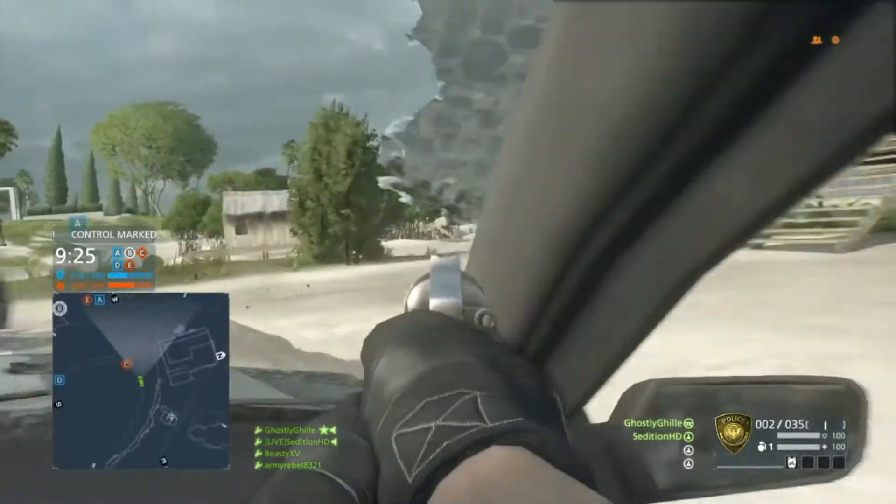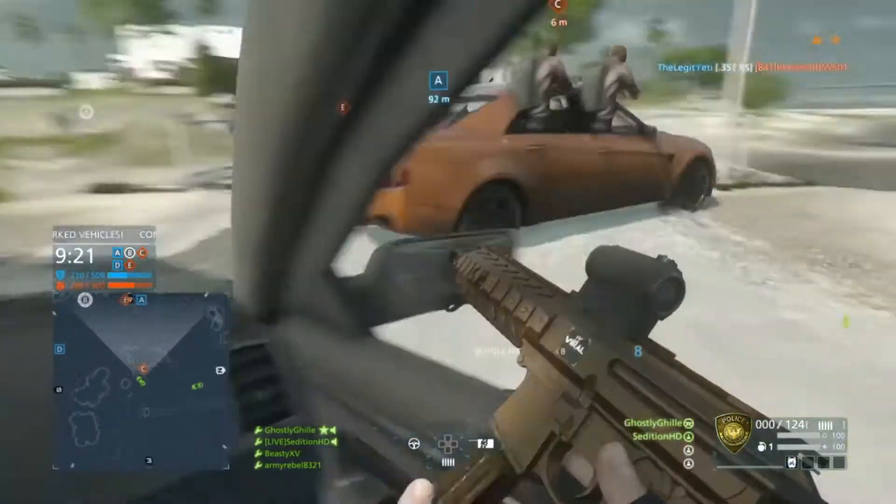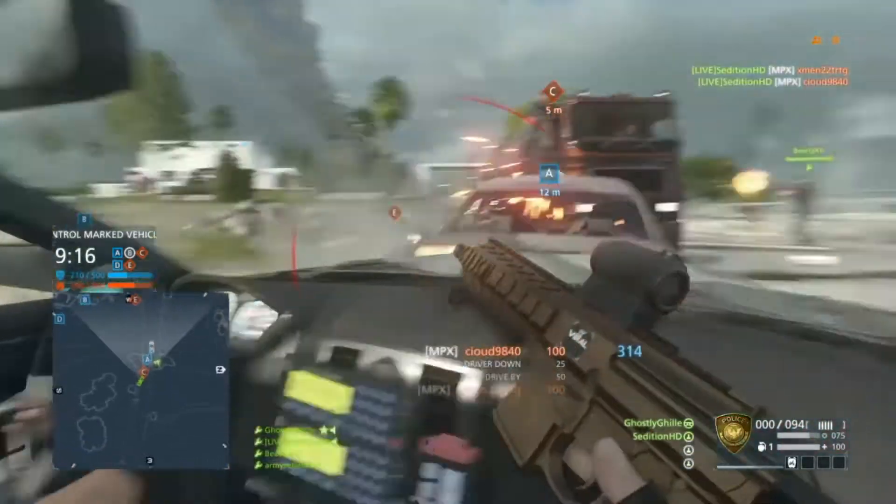Hey guys, here's a quick tip for you. If you wanna lean outside your window and get a better view of the enemy while you're shooting, you can click on your right stick and you'll lean outside. If you stay inside, you'll be less prone to headshots and you'll take less damage.